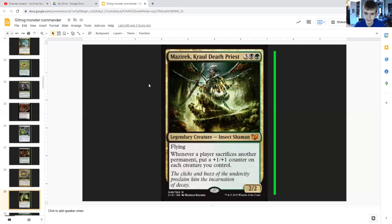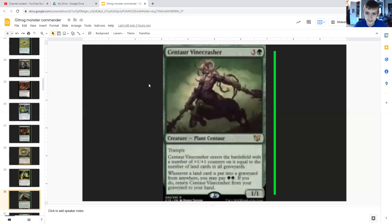Mazirek, Kraul Death Priest costs three generic, a black, and a green — it's a legendary insect shaman with flying, 2/2. Whenever a player sacrifices another permanent — so this triggers off all sides of the board — put a +1/+1 counter on each creature you control. Due to sacrificing a good amount of lands, this will be buffing up a lot of your team frequently and help close out the game.